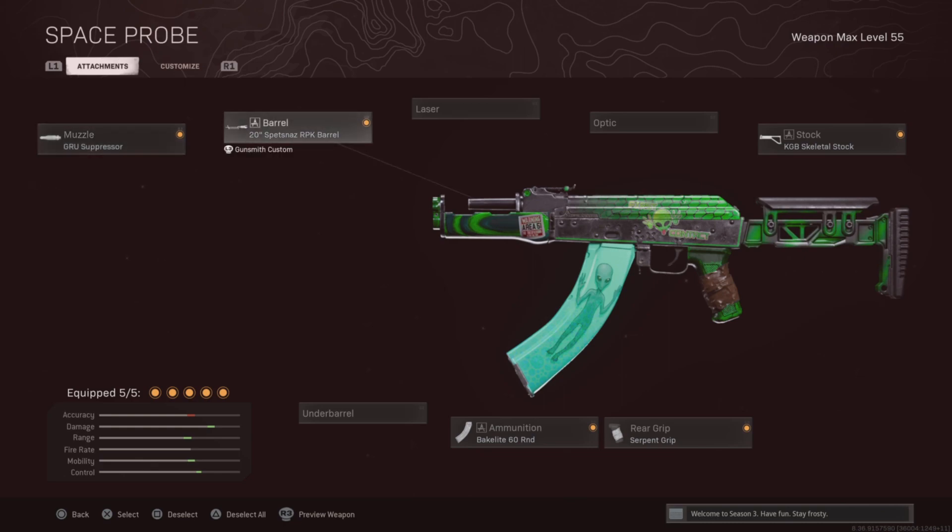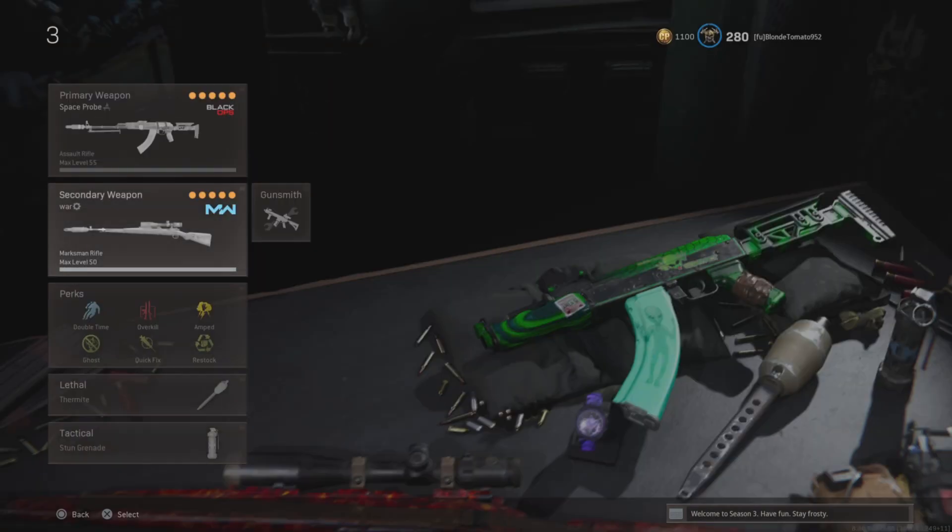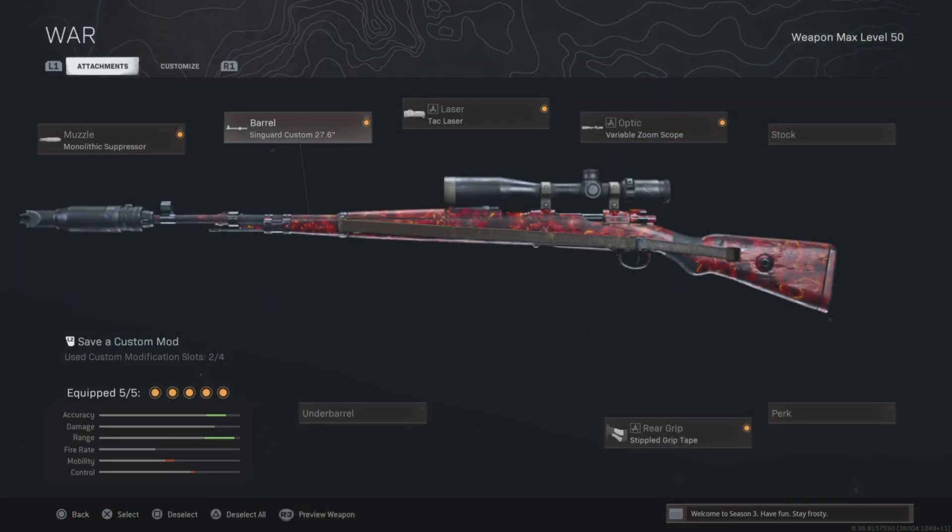Then the AK Kar98. It's bugged. Goose Suppressor, MPKM. Then the Kar98 — I prefer a variable scope. You could just use Sniper, but I suggest variable because it's strongest.